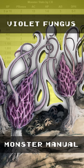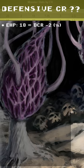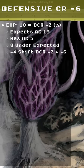Violet Fungus. The book says it should be a CR 1/4. The Defensive CR comes from the effective hit points of 18. This is a DCR negative 2, expecting AC 13. They have AC 5 — that's 8 under the expected — resulting in a minus 4 shift of DCR negative 2 to negative 6.